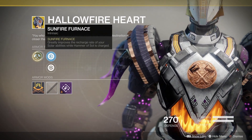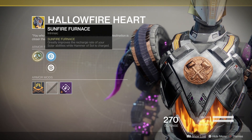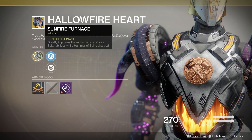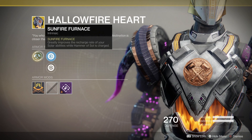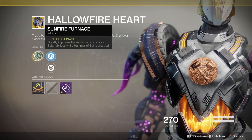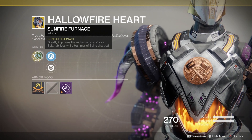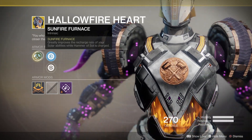Next up for the Titans, we've got the Hallowfire Heart. This is the only exotic specifically built for a Solar Titan. It's got the Sunfire Furnace, which greatly improves the recharge rate of your solar abilities while Hammer of Sol is charged. So you have to have your Hammer Super completely charged up, and at that point you start to recover your other solar abilities faster. That's nice, but if you're in a Nightfall and grenades and melees are really good, you may get a lot of use out of this if you're running a Solar Titan.